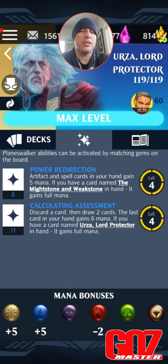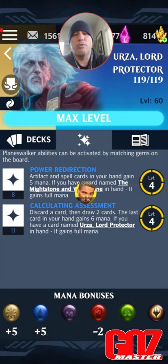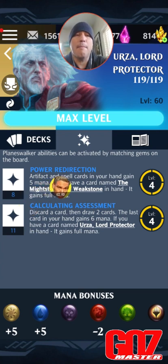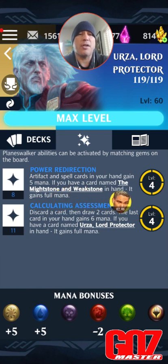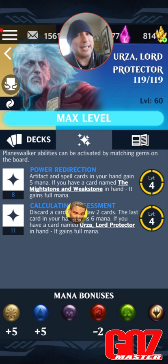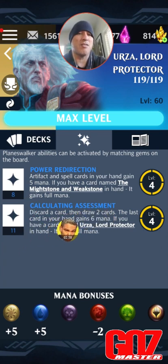On his front side you only get two abilities, which is pretty interesting. He has 8 loyalty for Power Redirection: artifact and spell cards in your hand gain five mana. If you have a card named The Might Stone and Weak Stone in hand, it gains full mana. So if you're playing it in your deck, you wind up getting that card with full mana for 8 loyalty — pretty solid.